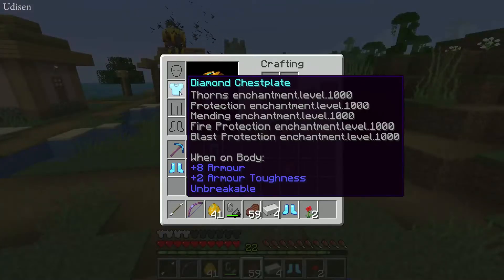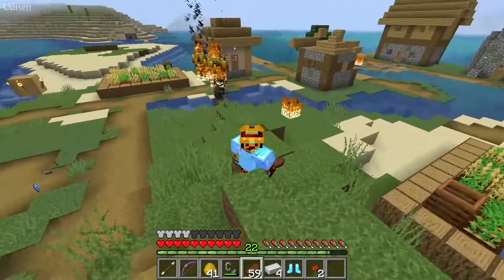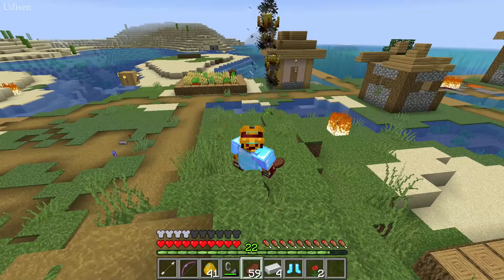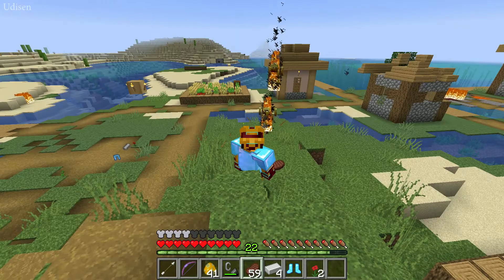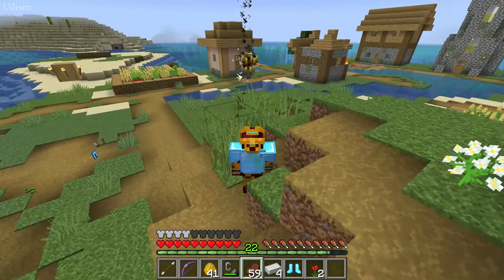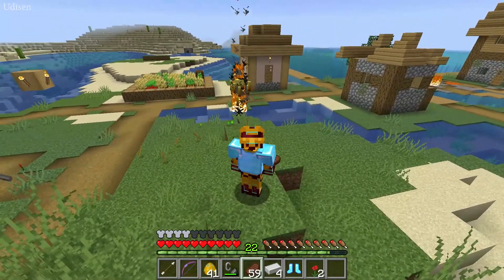Also, thorns work in a pretty fun way. Thorns simply kill your victim — victim tries to attack you, and when you receive attack damage, this enchantment returns the attack damage to the sender. And distance has no effect in this situation, so it is magic in Minecraft.